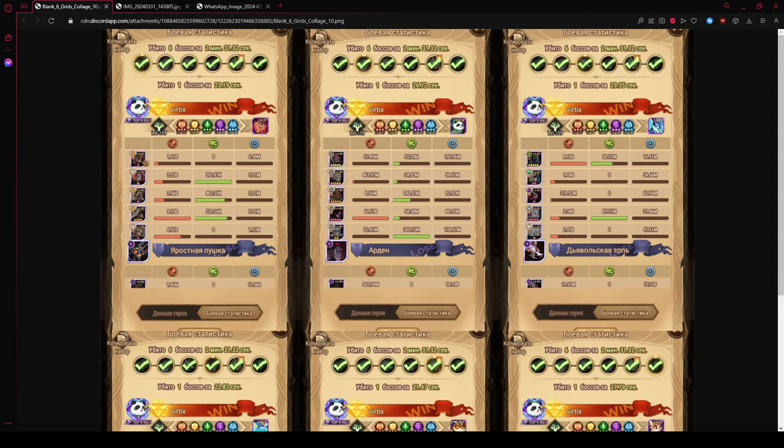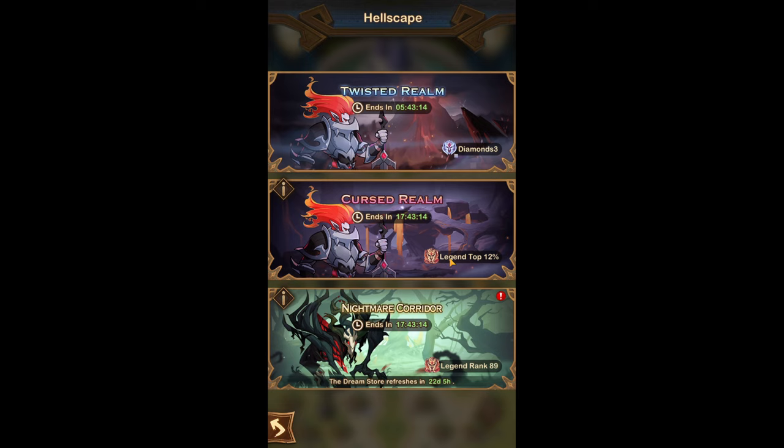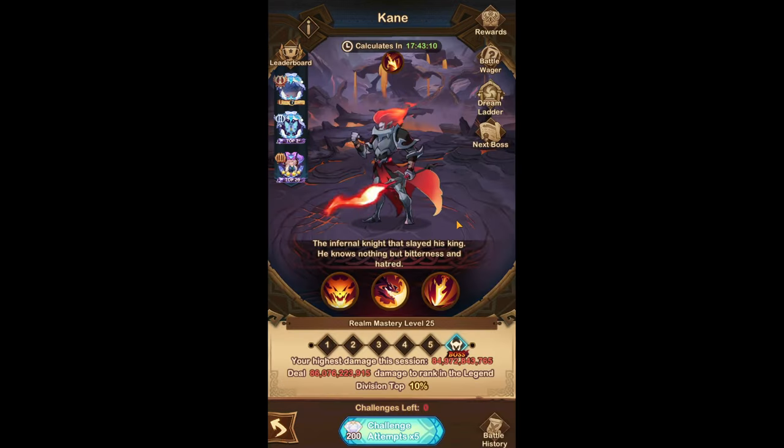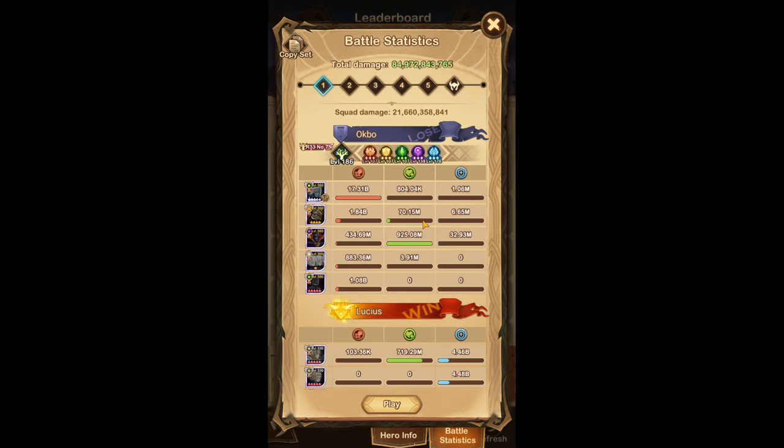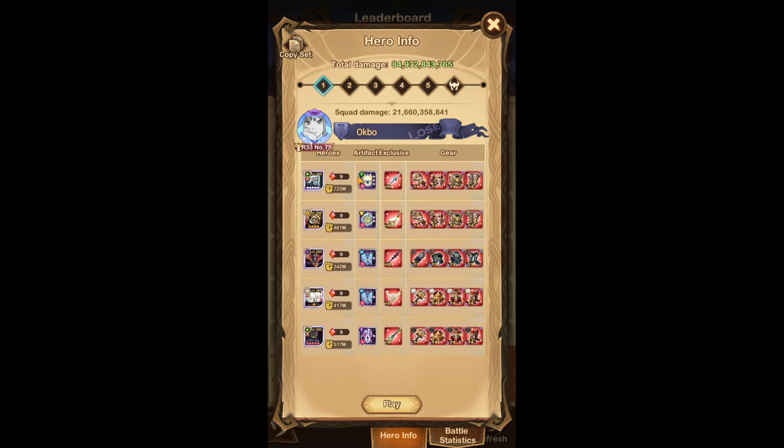Now let's head over to the Cursed Realm. This is a bit more steady than the usual Cursed Realm rounds. I managed to do around 85 billion damage — I'm happy with that. The main thing I like about this round is that you don't actually need awakened Lucius, which allows me to compete a lot more because I functionally have all the awakened heroes required for a decent hit, even without Lucius — there's a strong replacement I'll show once we get to that team. The first team is a Baden team.